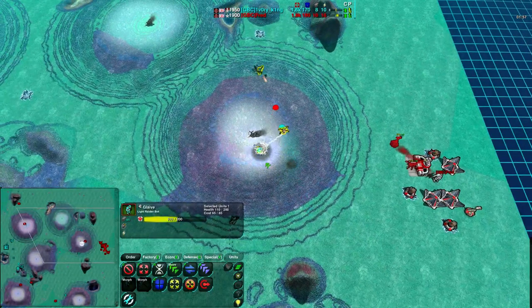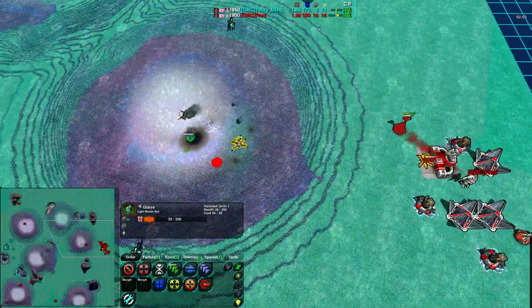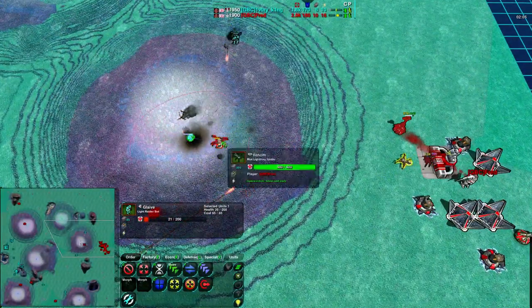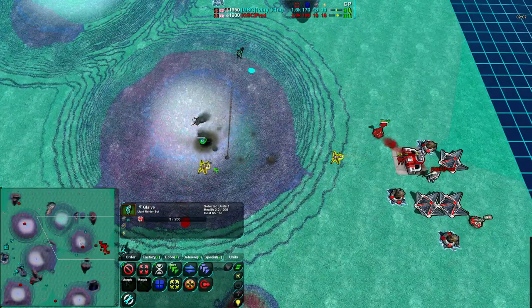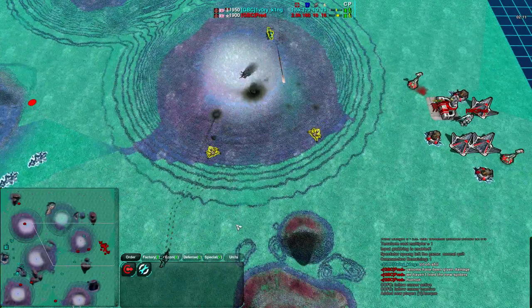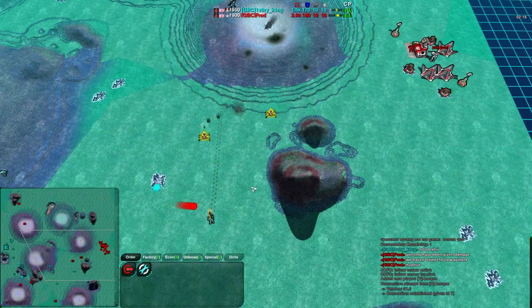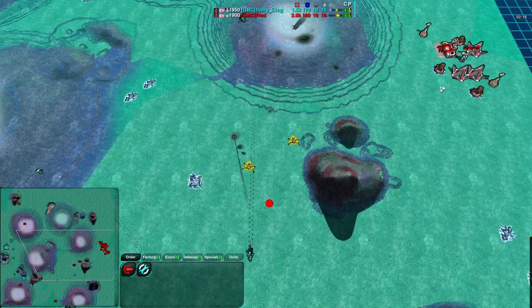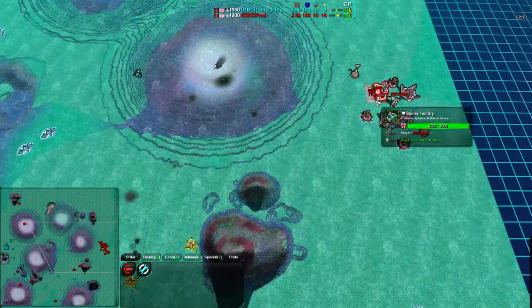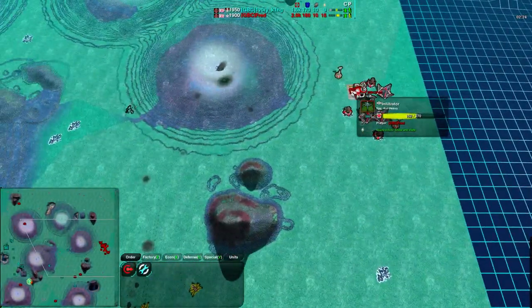This is going to be an interesting match. These players are quite high level. Fred is able to get rid of that first Glaive, and the Rockos around aren't able to get rid of that Venom. Fred is doing a really good job micro-ing it around to dodge the shots. An Infiltrator is coming in — a really early Infiltrator. That is surprising.